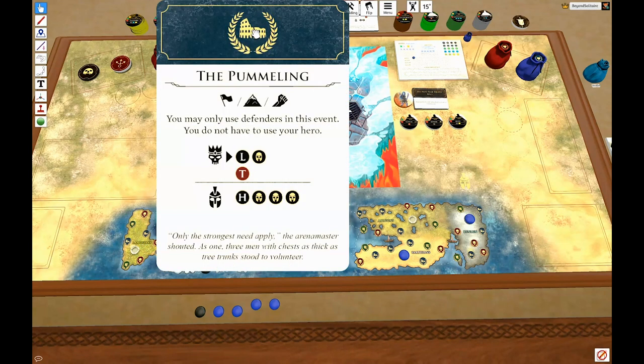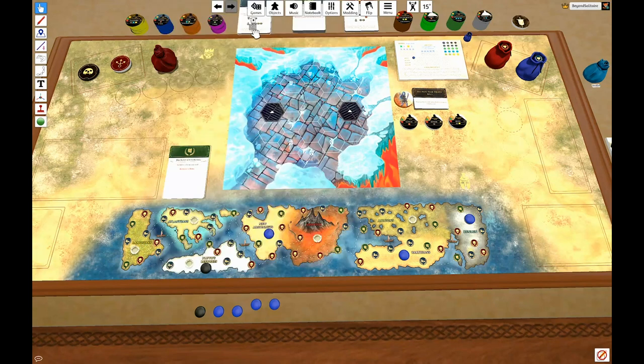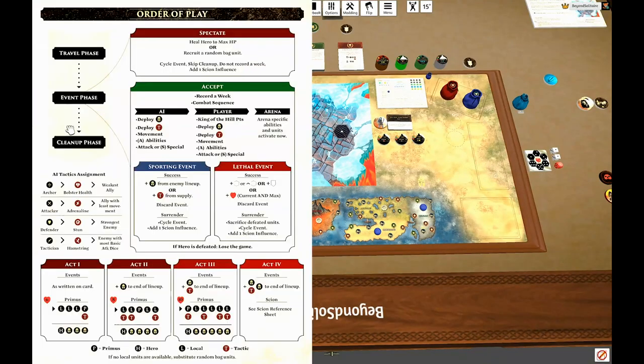Since I chose to spectate, that did not take up any time. However, I do have to advance the Scion track. No banes yet, but you know. Now we're going to get rid of the pummeling event since it was a bad idea, and look at the new event: Winds of Change.